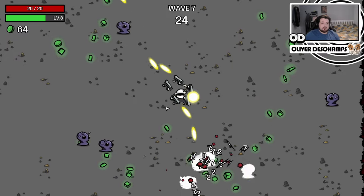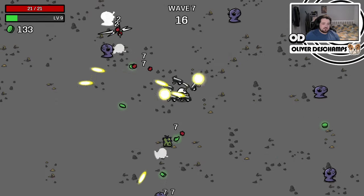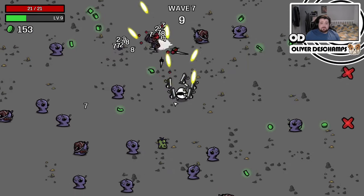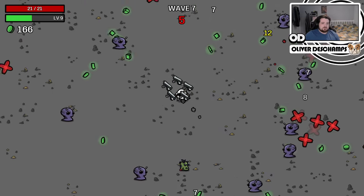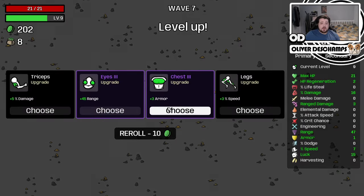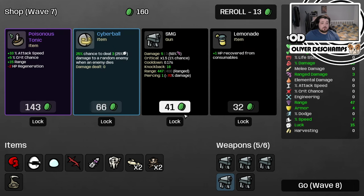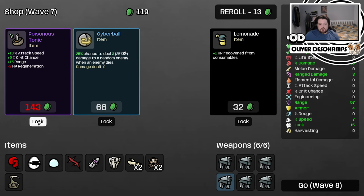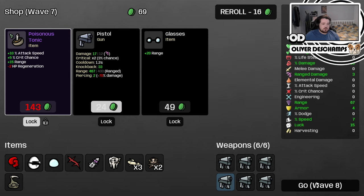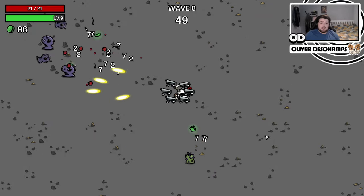I'd like to see if we can absolutely boost attack speed to a new realm of insane, because the attack speed on these is already pretty nuts. But if we could speed it up even more, we'd be looking mighty fine. There's a little dog in the background — you might hear it on the microphone. If so, press one now to say you heard the dog... I hope none of you pressed one, it was obviously a ruse.